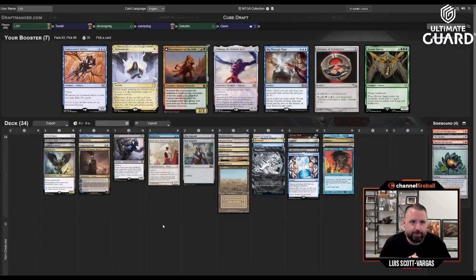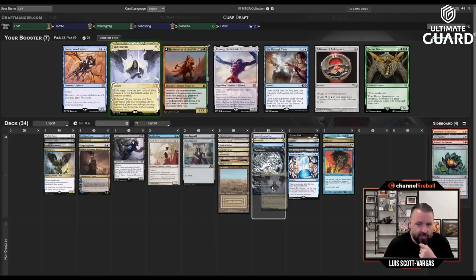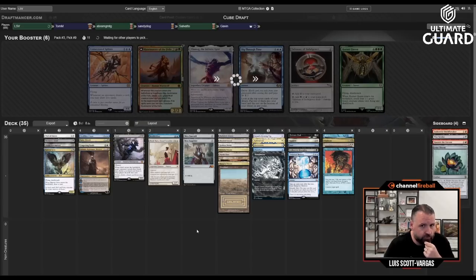Soul Herder got taken but Ephemerate didn't — I'm going to slam it. I have seven good Ephemerate targets. I'm unfortunately not going to take Dig Through Time — actually, how did this wheel? Cradle got taken, Soul Herder got taken — didn't anticipate that. Sphinx didn't get taken, nor did Dig or Talisman, but I guess everything else made sense. Now we're really popping. If I could get one more ETB creature that would be sick, but seven good ETB creatures plus Preordain, Brainstorm, and Sensei's Divining Top to find them — I like where this deck's at.